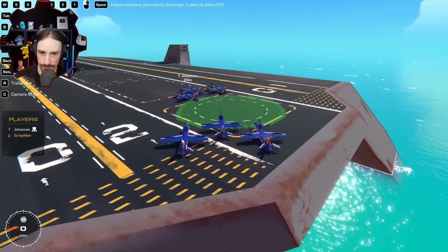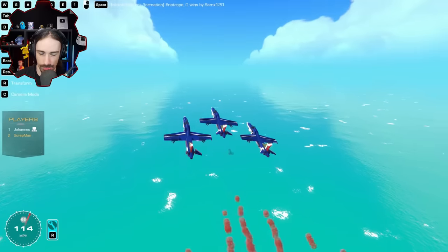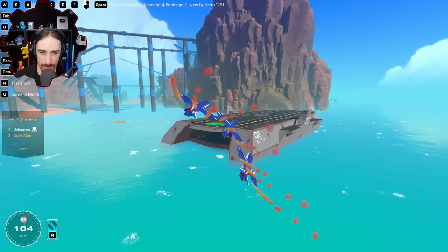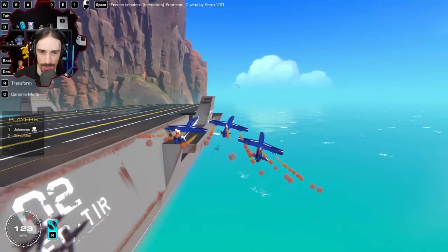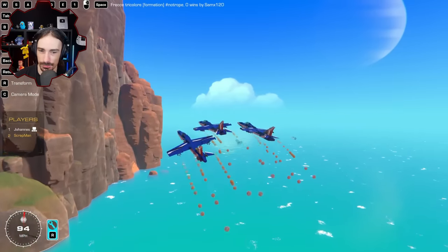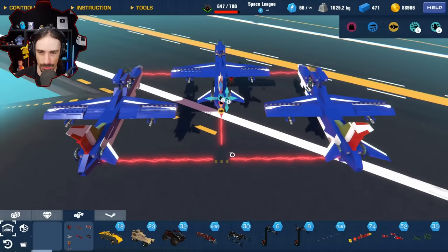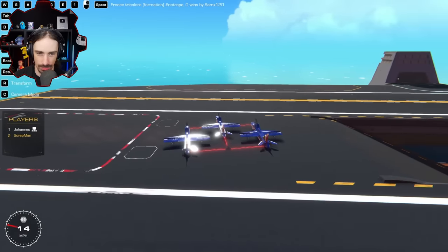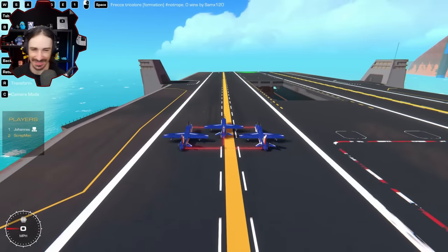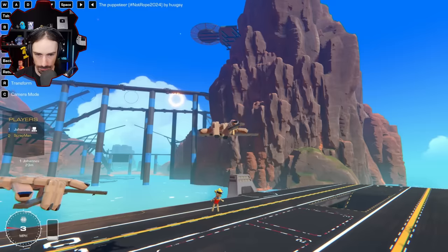This is the Freck Tricoleur Formation, a cadet build by Sam X 120 — is this like Italy's Blue Angels or something? I need to see the power coupling layout because we tried formation flying and it was hard to get around the bending of the power couplers to keep a stable formation. There's a little bending but it's pretty under control — pretty natural. They had to create a T-intersection of glass blocks to get the power couplings to meet up. That's the next thing to add — an invisible paint color.